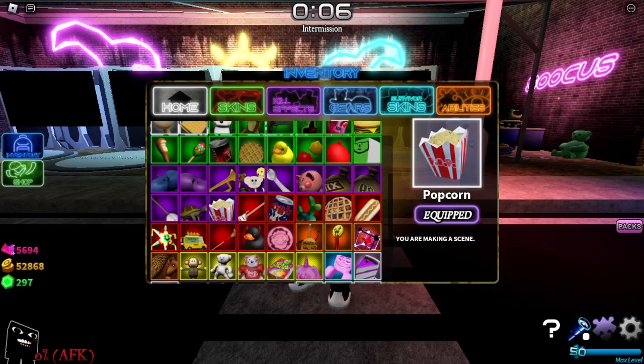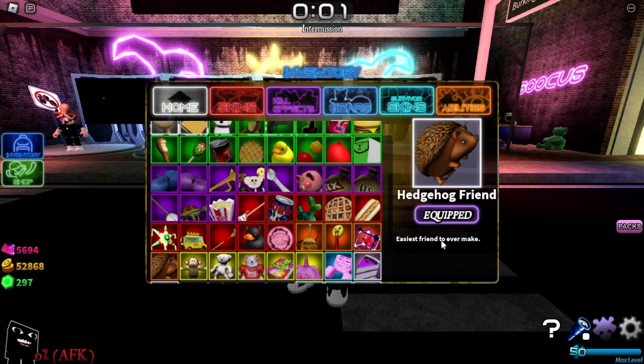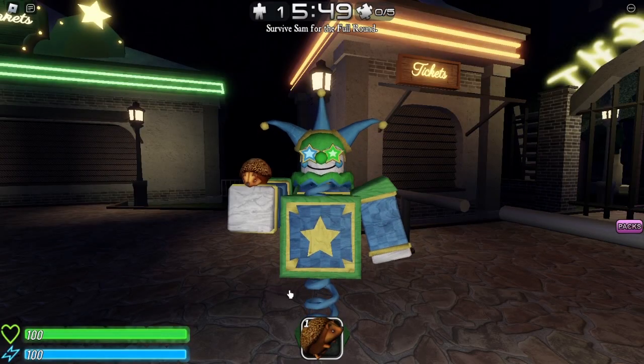Okay guys, so let's see it. Go to Gears right here, and you've seen the Mythicals area — right there, Hedgehog Friend. Easiest friend to ever make, really awesome. Like the social gear. Now let's check it out. That's what you see — the hedgehog.